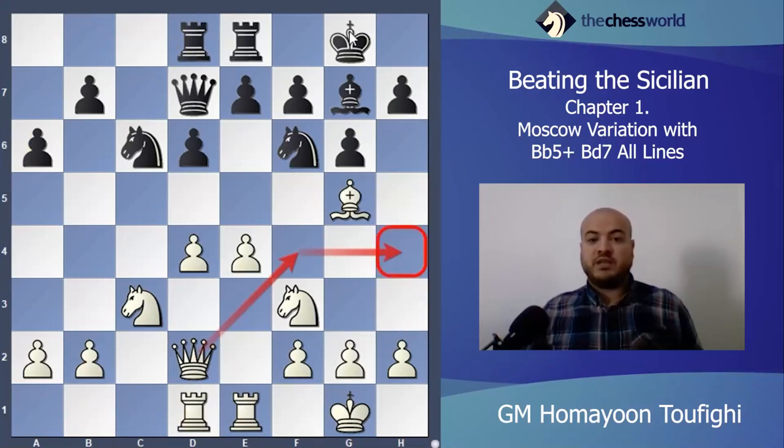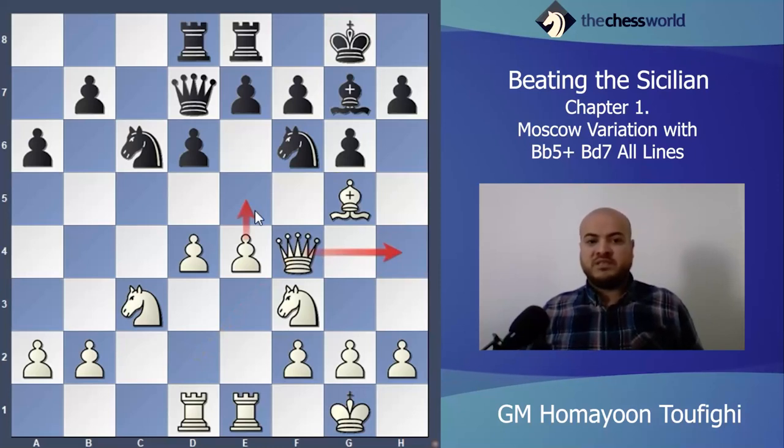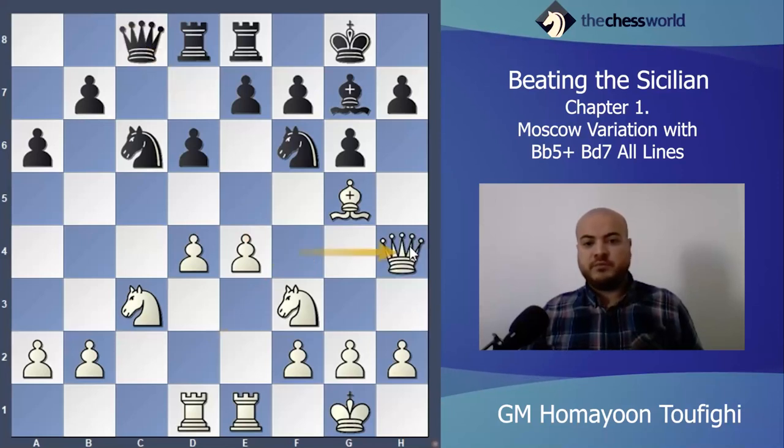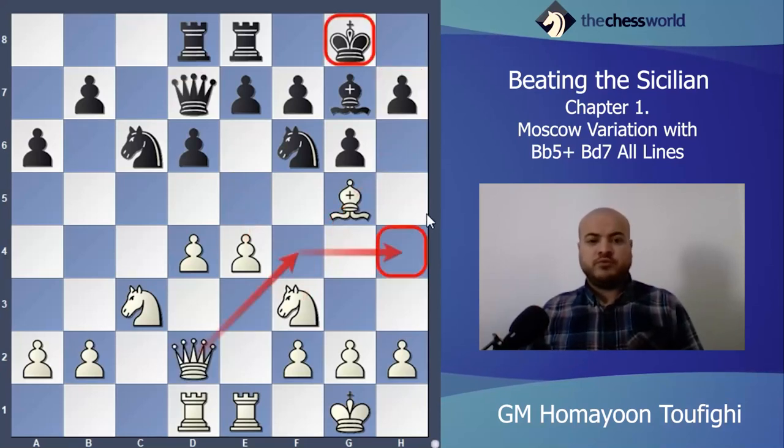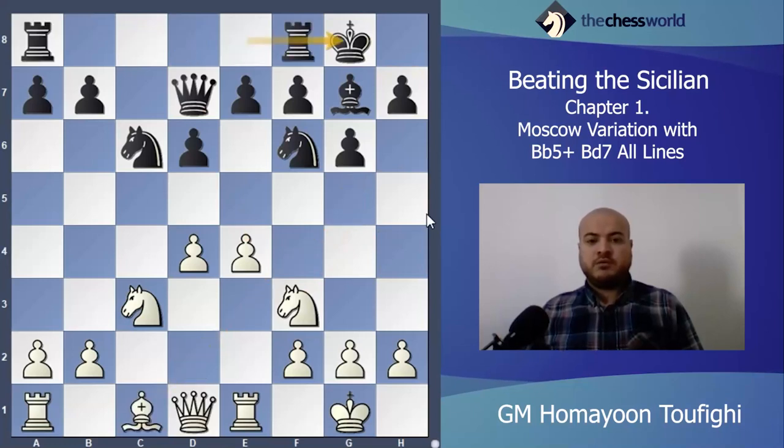After Queen f4, queen goes to h4, and somewhere maybe e5 as a tactical idea. After Queen h4, for example Bishop h6, Knight g5 maybe somewhere. After e5 I'll play for the h7 pawn — it's a very good attack on the kingside. The position will be very good for white.